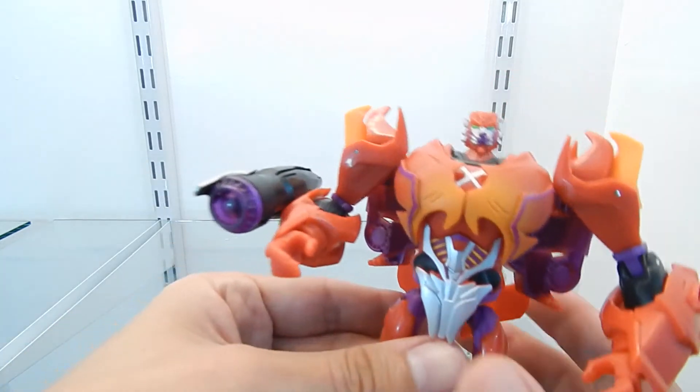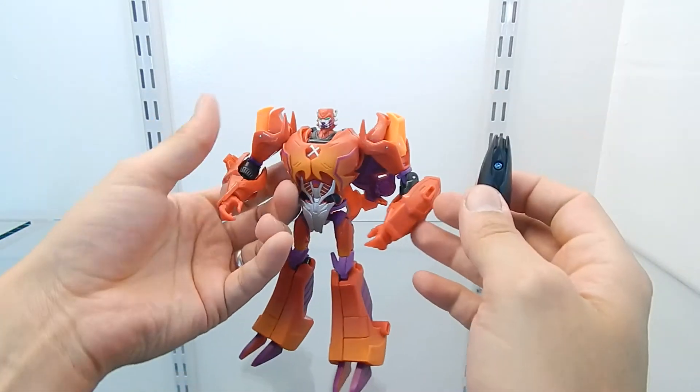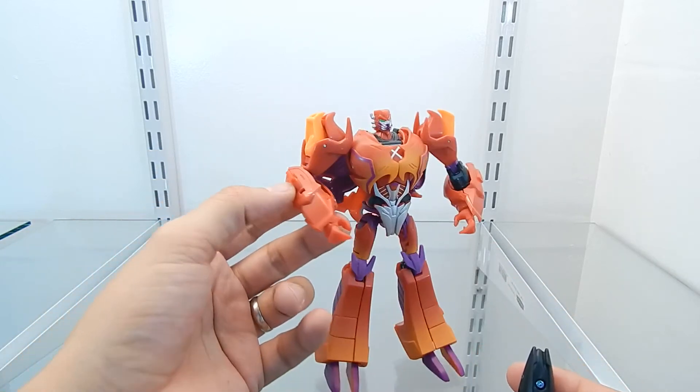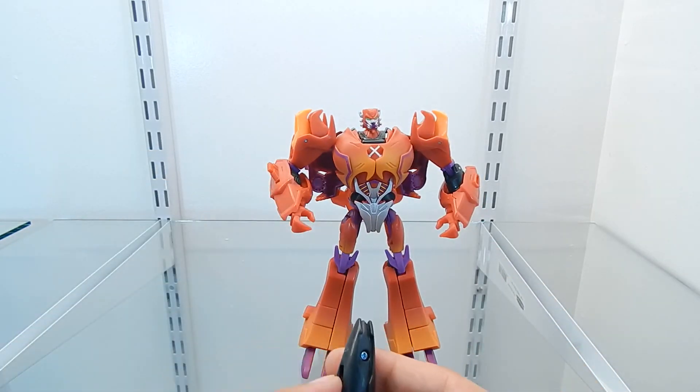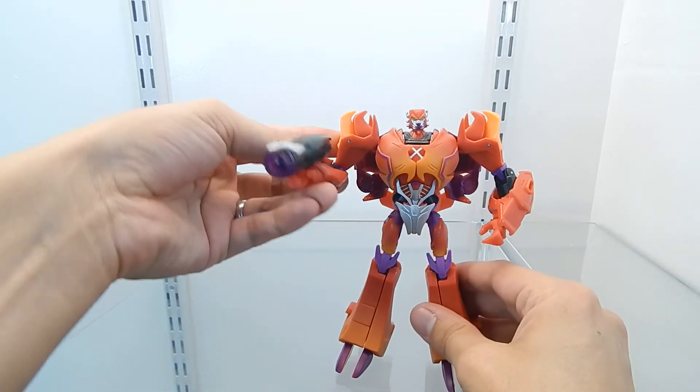The purple plastic is visible right on the barrel. This weapon can be mounted on either arm — it pegs right on — or Rampage can hold it in his hand without any issues.